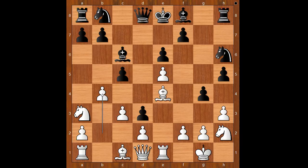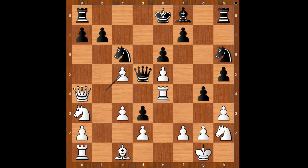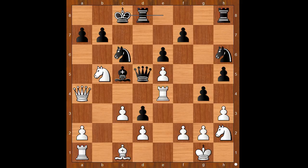b4, bishop takes bishop, rook takes bishop, queen to d5 attacking the rook, queen to a4 check, knight to c6, pawn takes pawn on c5, bishop takes pawn on c5, knight to b5, castling. At move 16, Kasparov stands better.